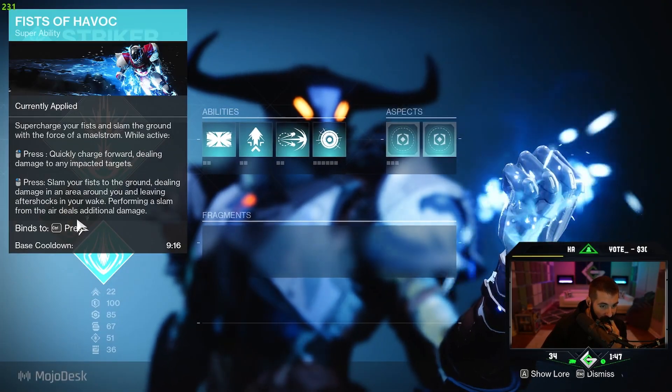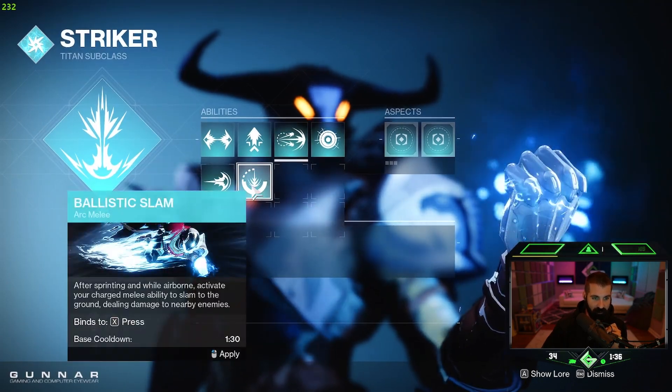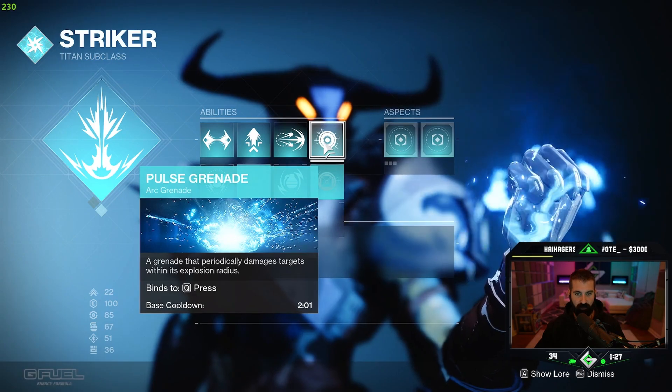So we have Striker. This does bind to your class ability. We're definitely going to go with Thunderclap — hold while grounded. Yeah, so I do have to hold this. That's kind of unfortunate. I don't like that.